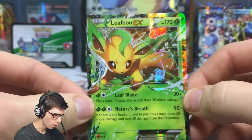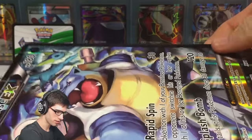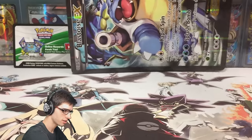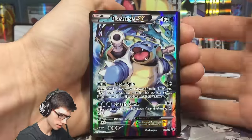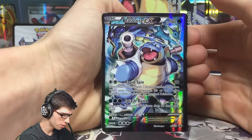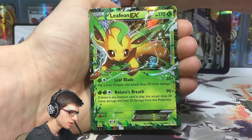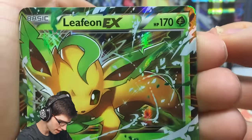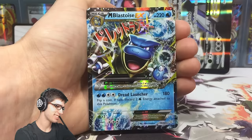What an awesome box! Such amazing artwork as well. We got some really good stuff in this Blastoise EX box. Let's have a quick recap of our four Generations booster packs: we got the Reverse Rare Hitmonchan, the Promo Blastoise EX which looks pretty solid, the Leafeon EX with 170 HP — Leaf Blade and Nature's Breath, number 10 out of 83 — and then the Mega Blastoise EX. That is a pretty good box.